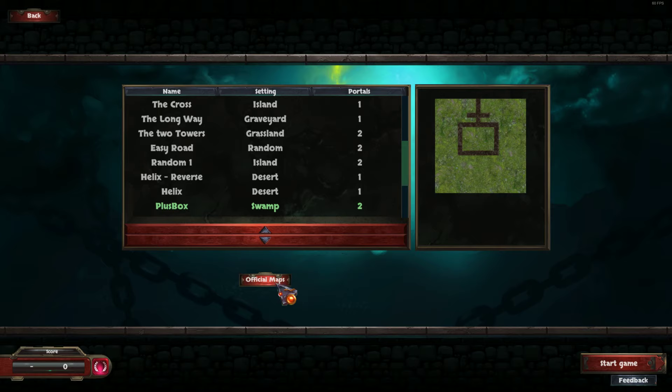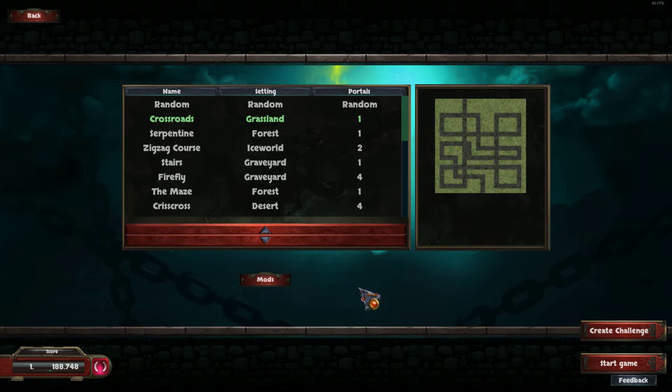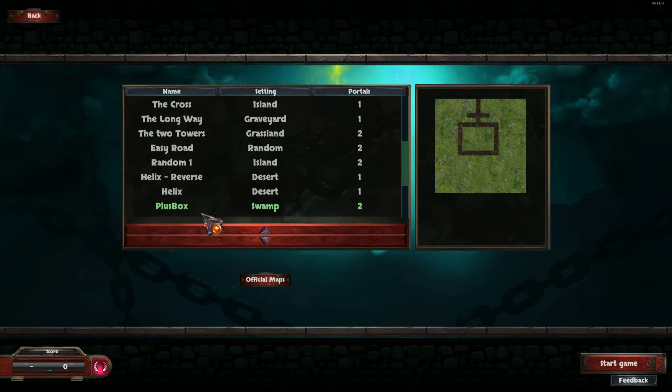Usually we start here on the official maps, but we can switch via the mods button to the mod maps, and the map we created is already selected here. It's called Plus Box, the swamp setting, two portals — so that's what we created. I click start.